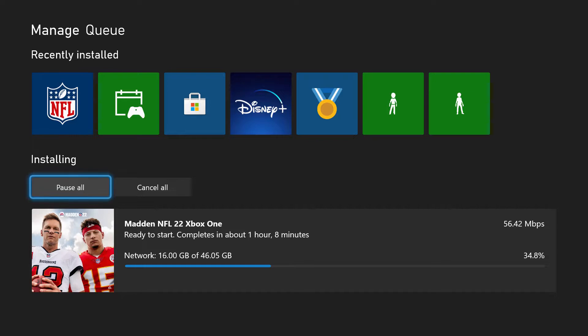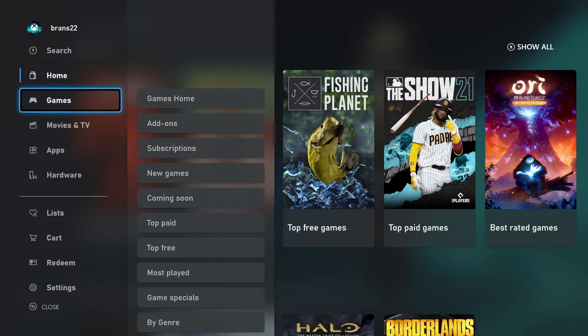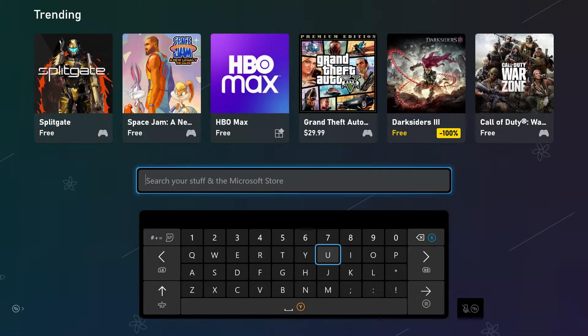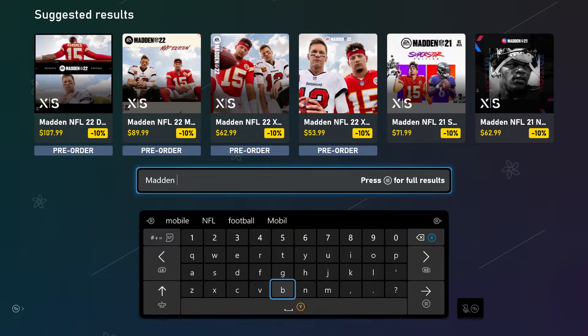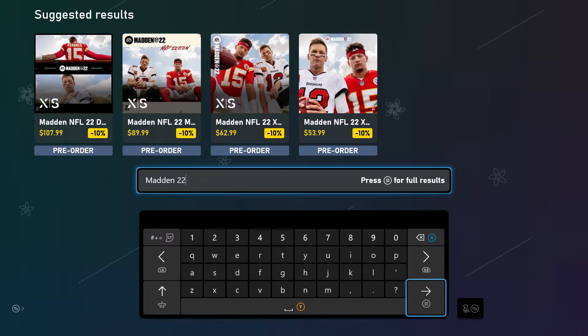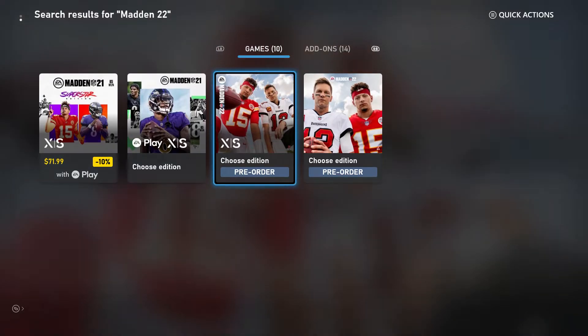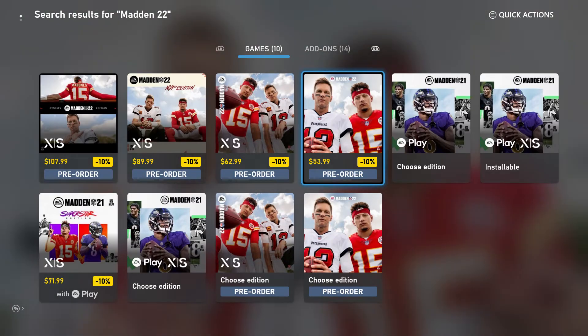But it's not that easy. So when you actually go to your games — I'm showing you right now in the actual store — you actually have to search for this. Go to Games, Games Home, go to Search, and then search for Madden 22. You may see a shorter version, so you'll have to hit 'Show All' to see these bottom two edition types.